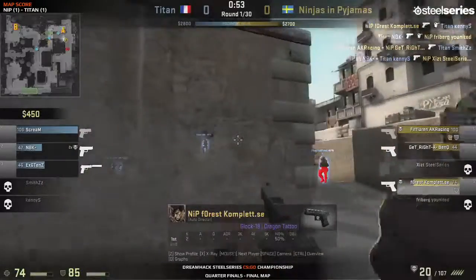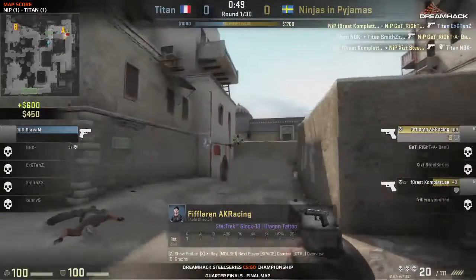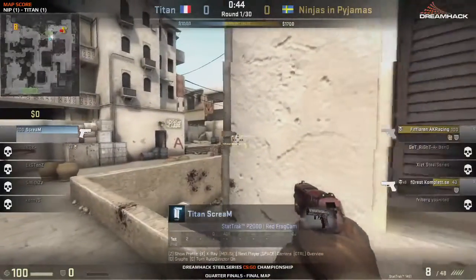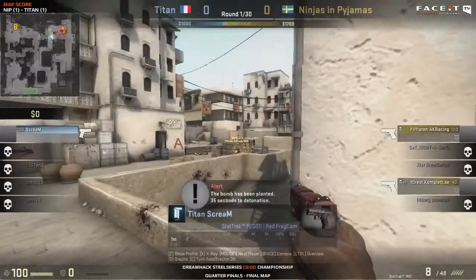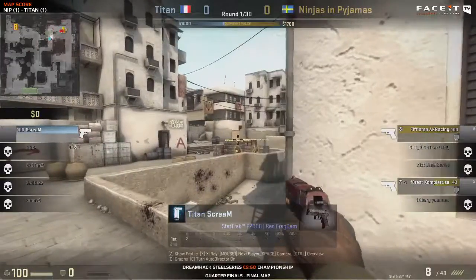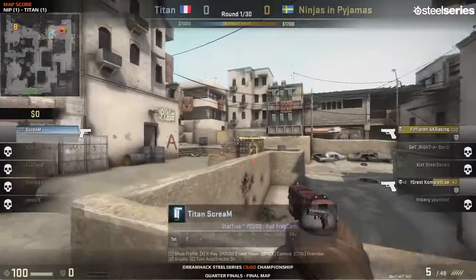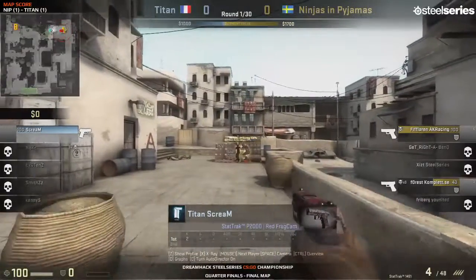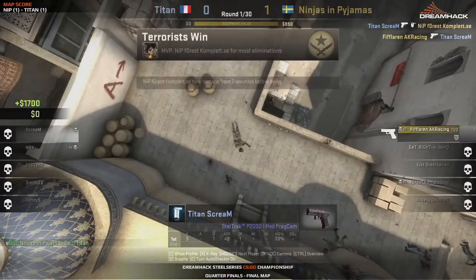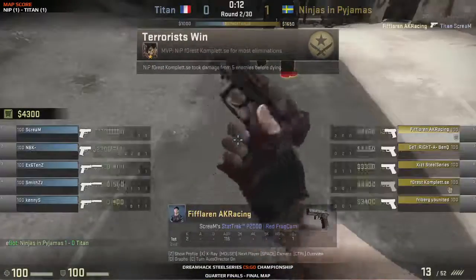It's just Scream left, but he has quite the aim with that P2000. Is he going to make this work — one versus two? The bomb is going down and NiP set the clock for Scream. With the bomb ticking away, they really don't want to show their heads — they know not to do that against Scream. He'll pick them off straight away. Scream gets the first but not the second — that goes to fiflaren, and NiP win the pistol round. One-nil for the Swedes, a good start.